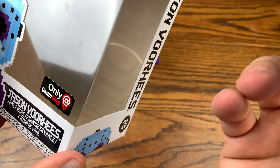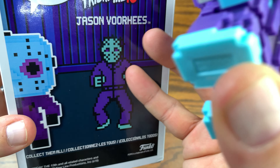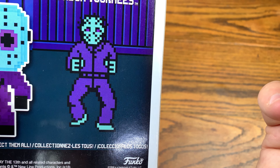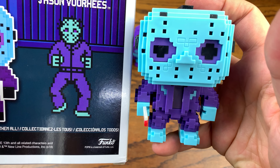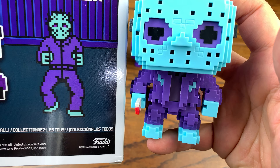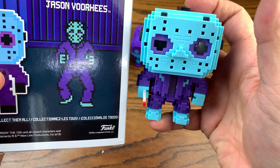Now we're going to show you a little screenshot — here's the Jason one. The GameStop exclusives are on point because they actually put screenshots of the game they're trying to show you. Entertainment Earth did not show you that — I have no idea why they did not show you the clip from the Batman NES game. But here we have a screenshot of Jason — that is the look that you get when you fight him in the game and you are in a cabin and he pops up on your screen, which was absolutely terrifying when you're a child playing this. I think the likeness is awesome. They just took the 8-bit Jason and changed the coloration and it looks really cool.